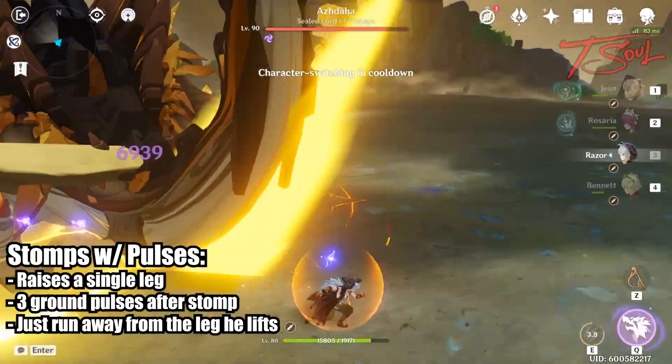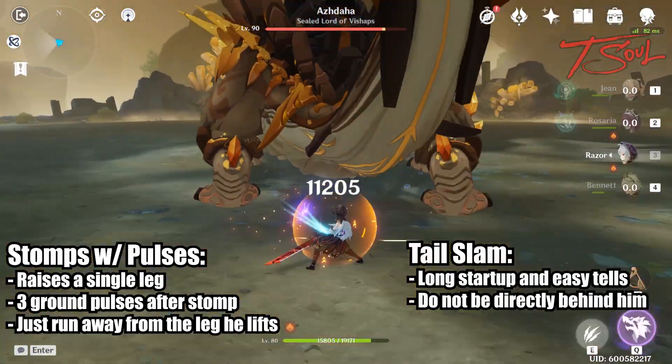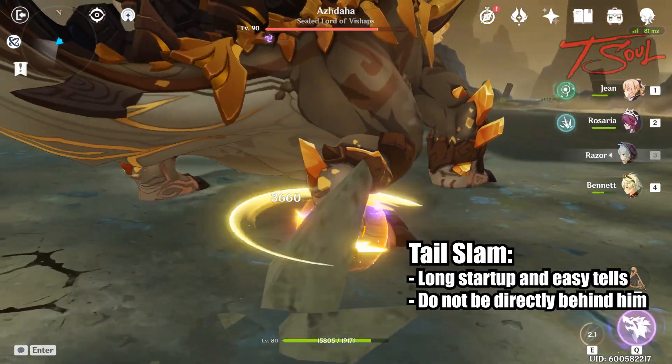When you are behind him, you only need to watch the stomps from his back feet and the tail slam. The tail slam is very easy to read — he'll raise his butt a little and wag his tail before slamming it down.